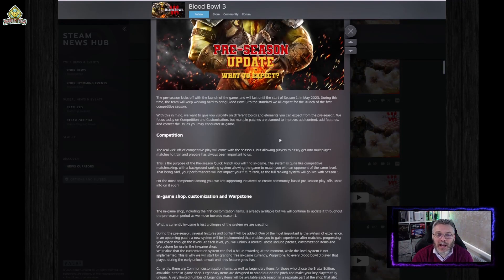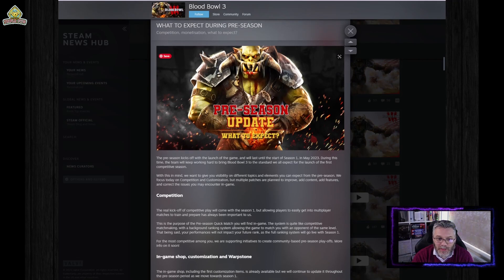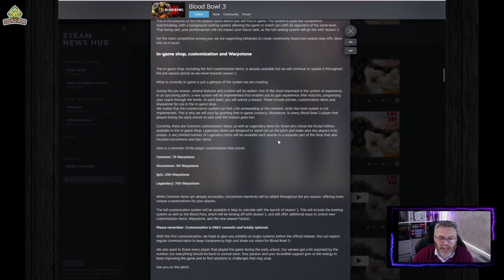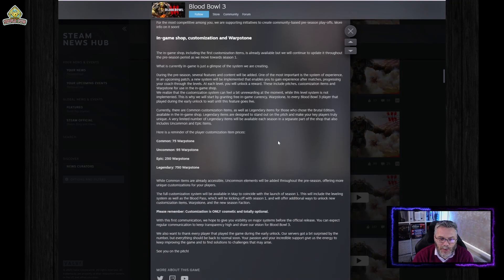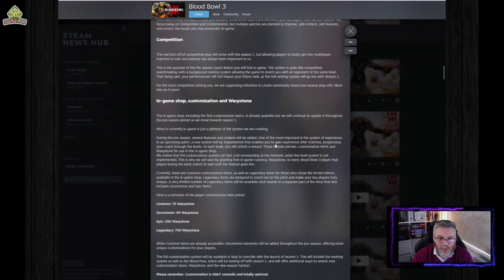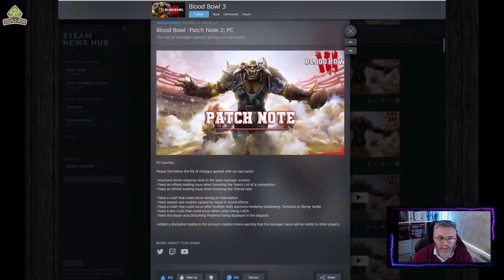They also had an update on that Thursday confirming that a lot of things just weren't in the game — competitive play wasn't there. So they stuck in a quick play pre-season match to give us something to do other than just leagues with your own friends. There was also a bit more detail on the in-game shop customization and warpstone, and those who had been play testing would get some more warpstone.